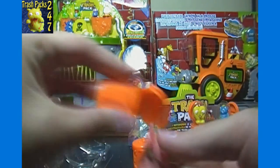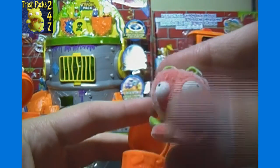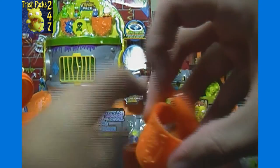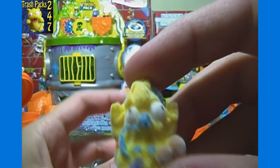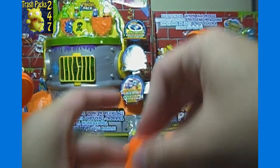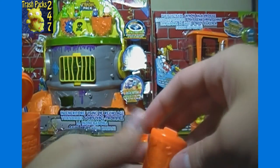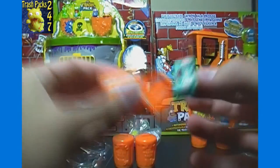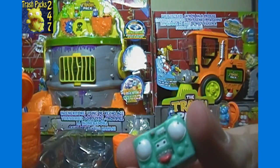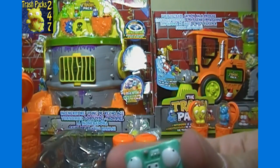Starting off with the Moldy Trash here: we got the Red Sorberry, we've got Yellow Grotty Fruity — our second Grotty Fruity in yellow. And then our final Trashy for this pack and for my 22-pack run in a row is Vile Hi-Fi, Common, number 31.